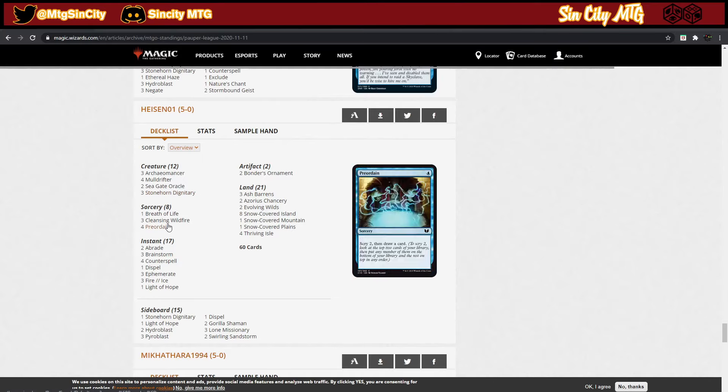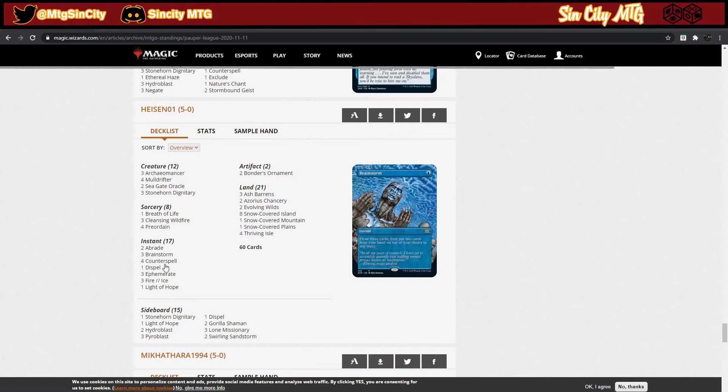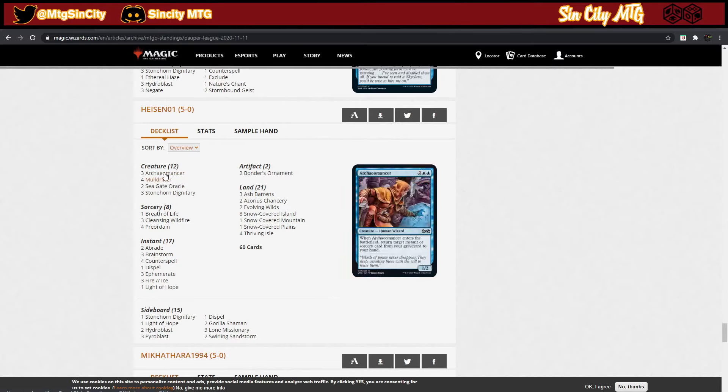This deck is sweet. Main deck Cleansing Wildfire, you've got Breath of Life to bring creatures back from the graveyard, a bunch of counterspells, draw spells like Brainstorm, and the creatures are draw cards — Archaeomancer to get back Ephemerate. Fire and Ice is another interesting part, and because Cleansing Wildfire replaces itself you can attack lands early while drawing cards. Bonder's Ornament of course, Light of Hope which is kind of a catch-all — just a lot of interesting interactions. We're going to play a league with it.